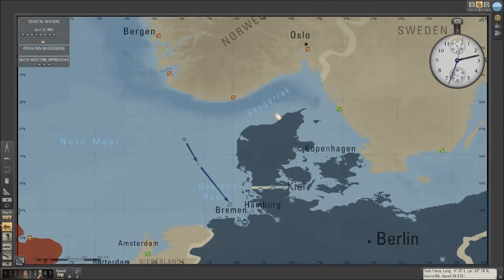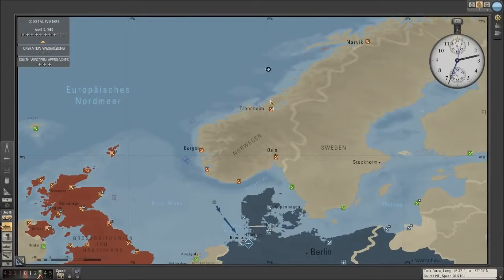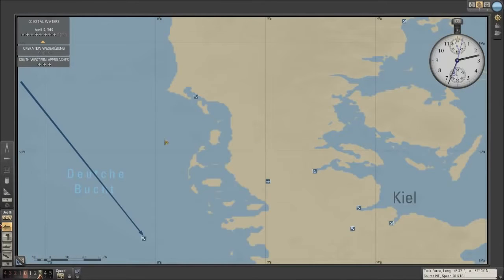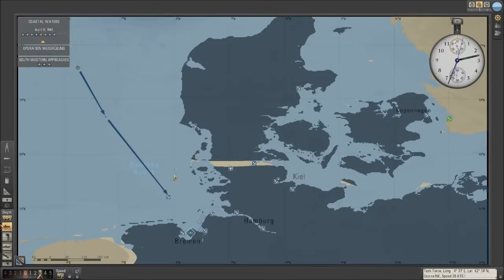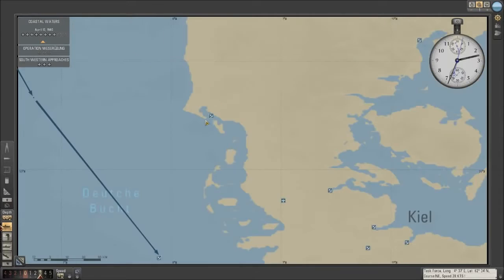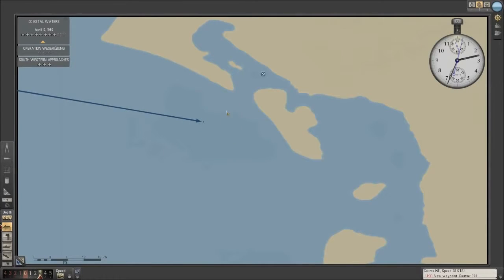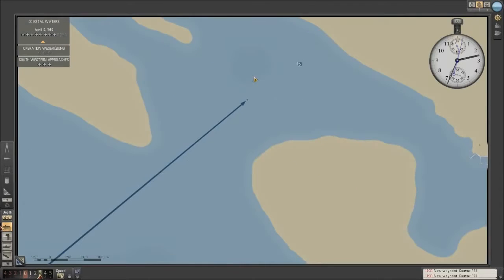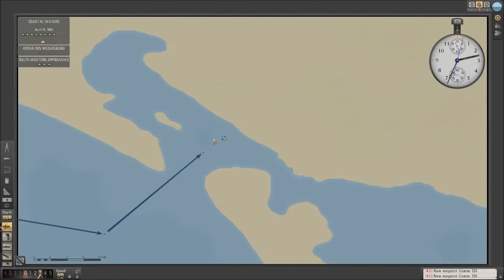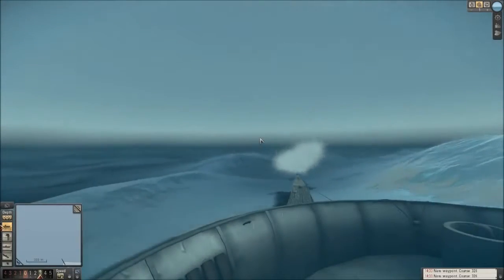So a slight change of plans — the astute viewer will notice the map has changed a little bit. Germany now owns Denmark, which is helpful, and all of the Norwegian ports that were green are now red. So we are officially at war with Norway, and we're going to go see a new port because Ebsjörg is much closer than Helgoland. Let's set sail for a new place. Hopefully we're able to refit here — looks like a tiny little port, but hey, we might as well check out a new place. My word, that was a big wave that hit us.